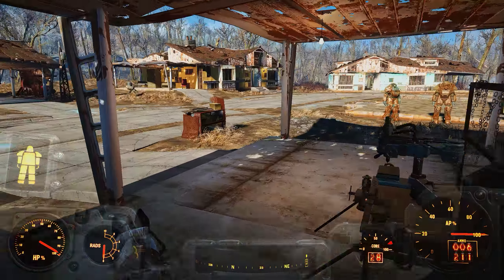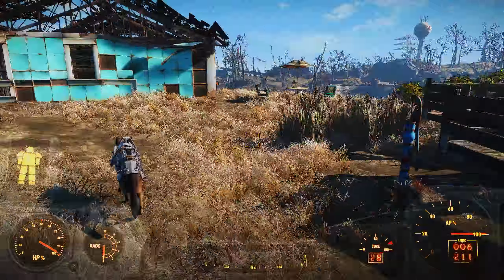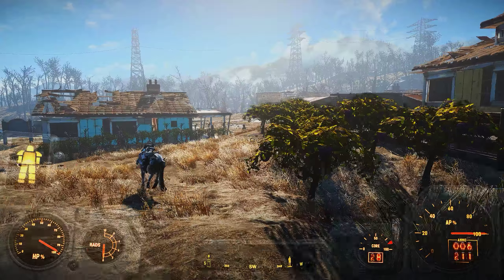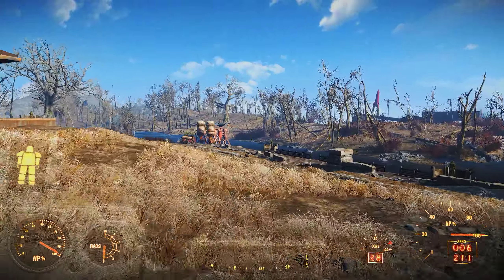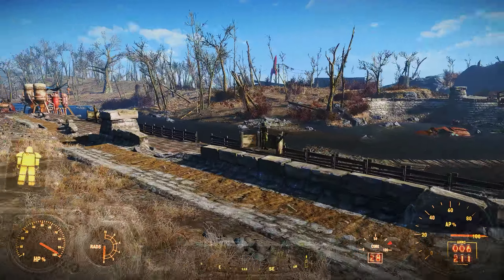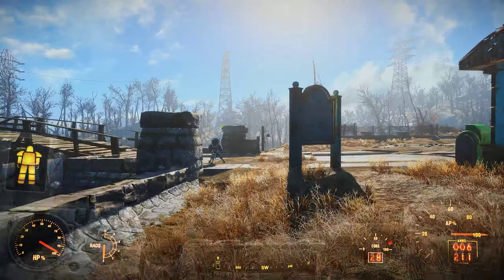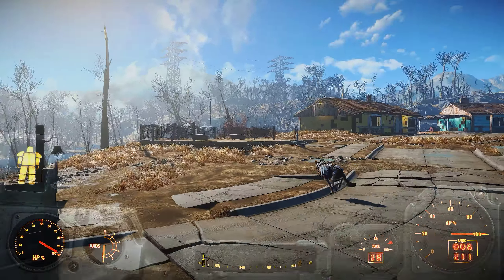As for your bobbleheads and magazines, you'll find them right there. This one is full so I do have a second one at Red Rocket which I'll show you. Heading over to Red Rocket — as you can see we've got crops set up, water over in the corner, and you have space to run it along the front as well. I have guard posts and defenses set up all around Sanctuary.